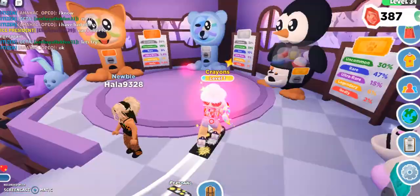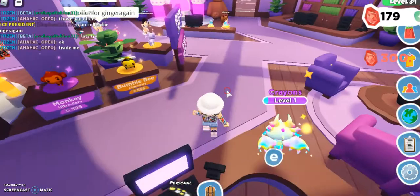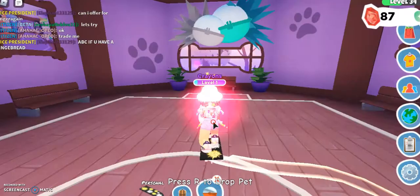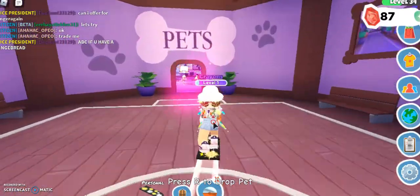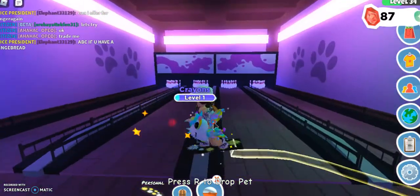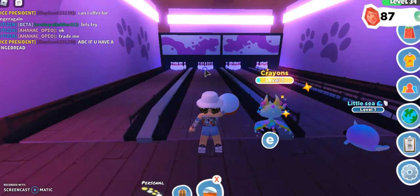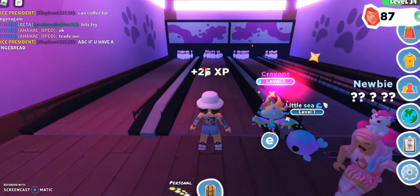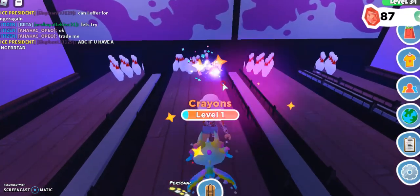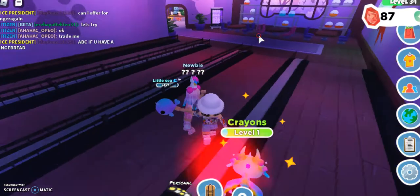I will take a pet pod from here so I can show you the bowling. There's also another place you can hatch them — in this weird little basketball soccer court thing. But let's go over to the bowling area. Let's just go ahead and throw this, and I'll go down there really quickly. I only got a slot — that was kind of sad.